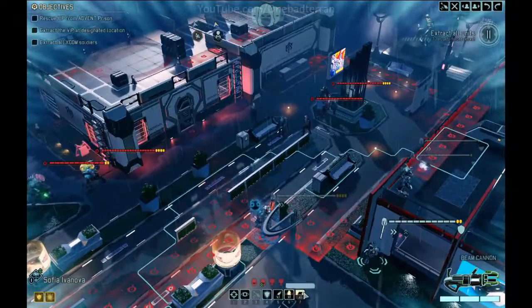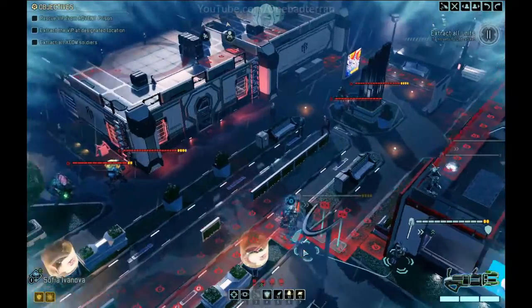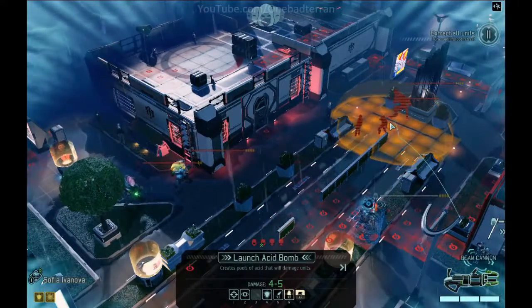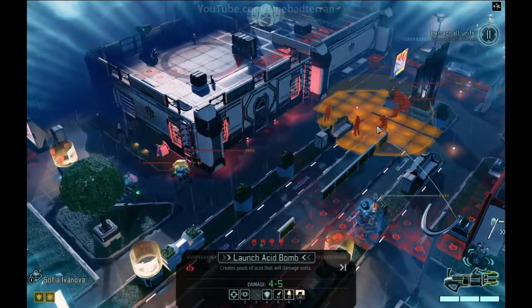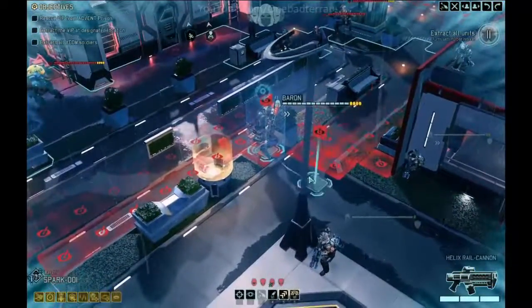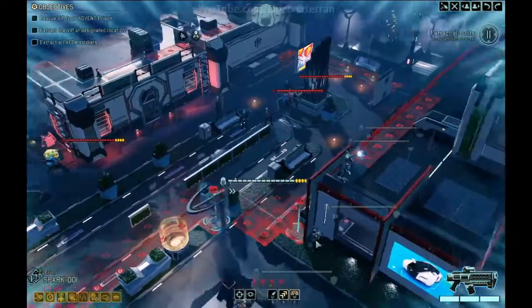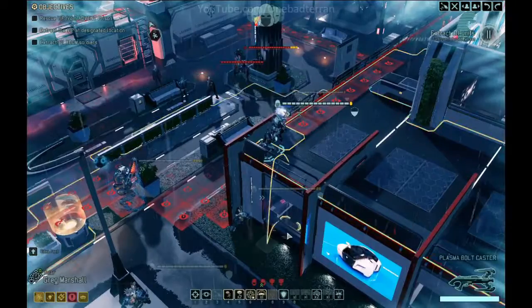Ivanova, you have an acid bomb and an EMP bomb — one of each. I think we save the acid bomb. Although I could do that — that would be going down the right path for sure. We just have to realize we have a sectopod. We gotta deal with that. But we may be able to deal with him without worrying too much.